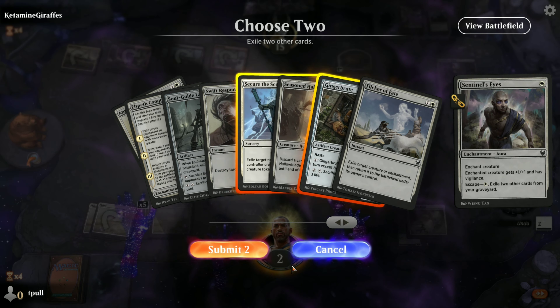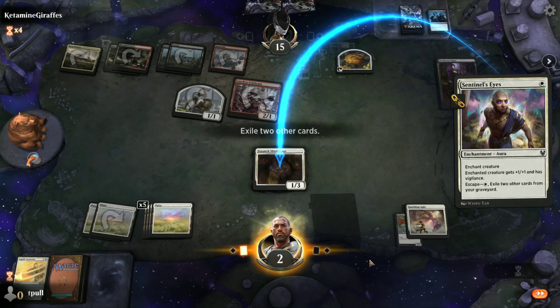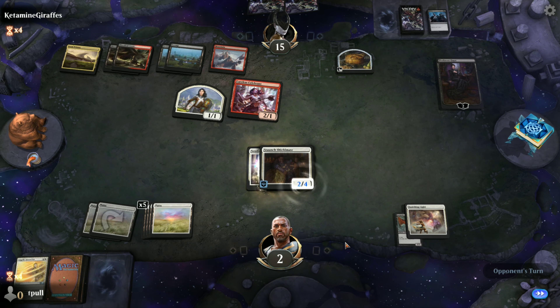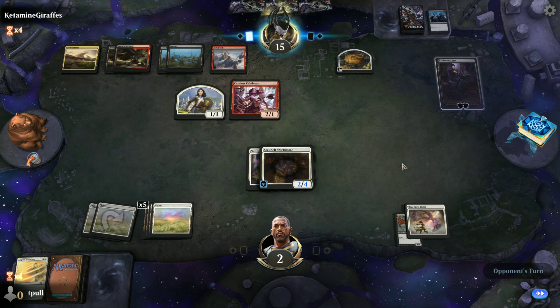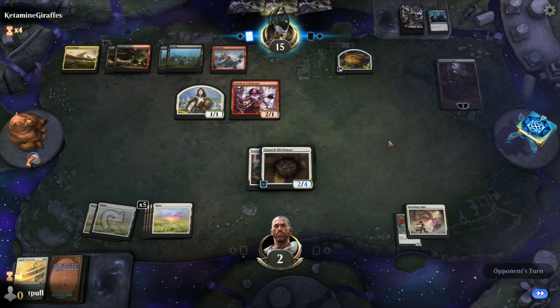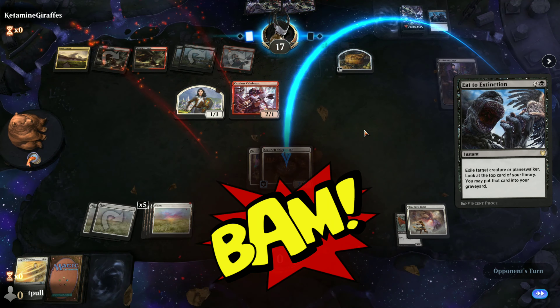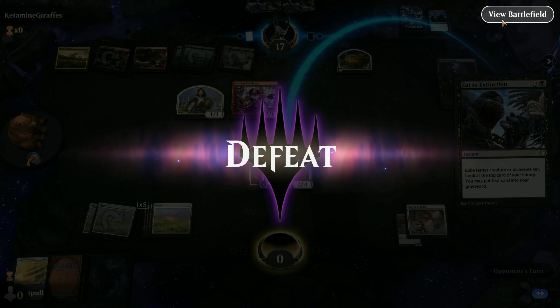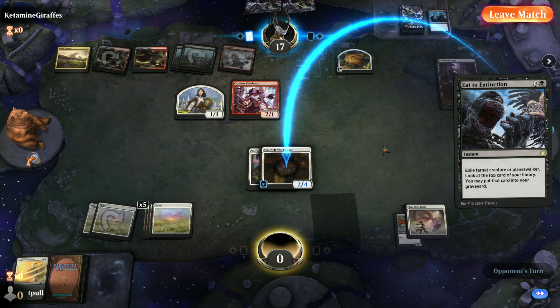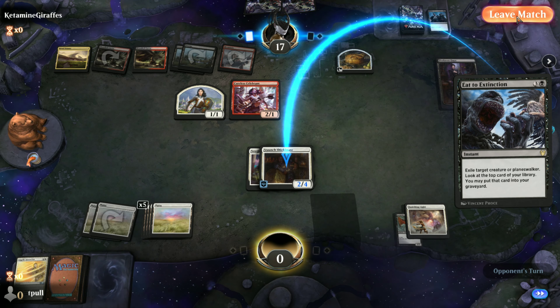I might have another Elspeth Conqueror's Death. I shouldn't get rid of my creatures. I'm talking like I'm going to survive another round. And look what they used to beat me — Exile. I'm not sure if I should be happy about that or extra irritated. Either way, I think it does demonstrate the power of exile.